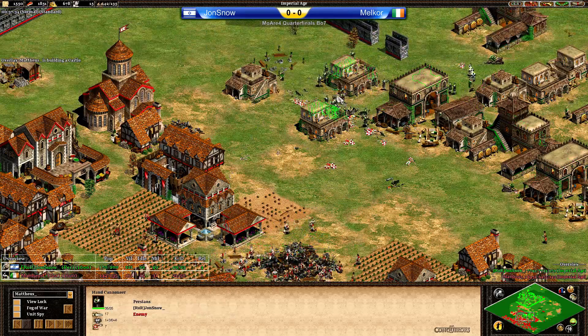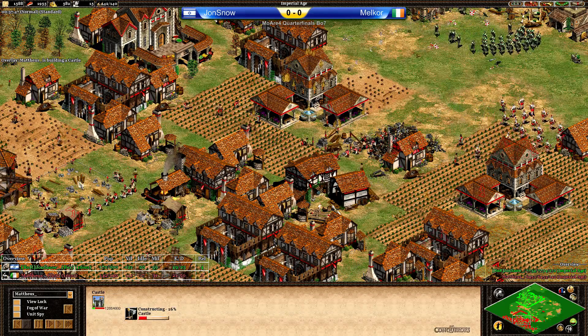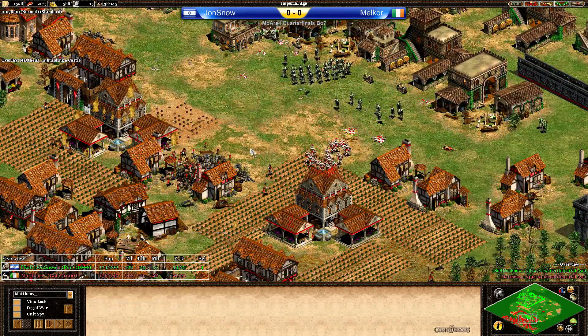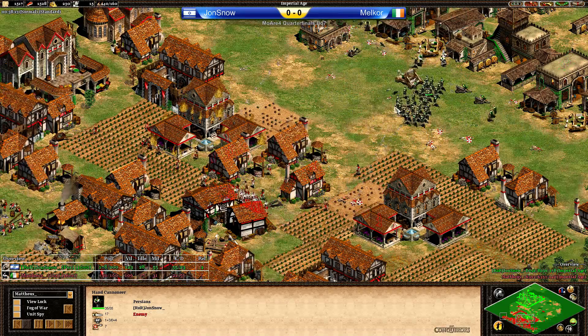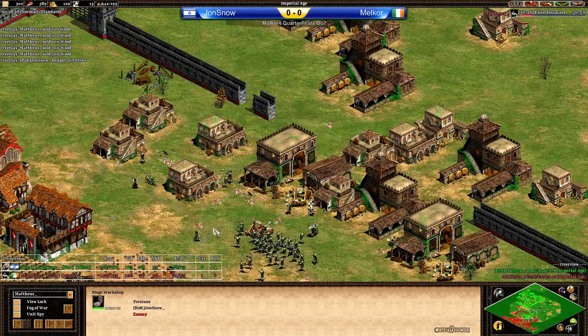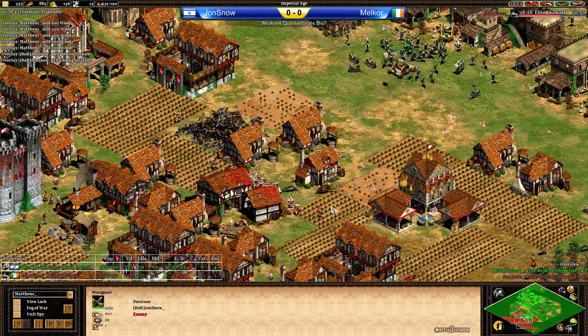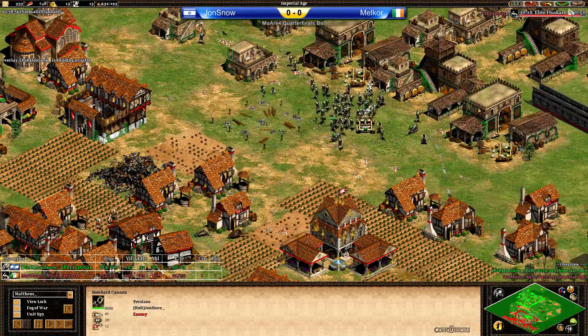Not enough Huskarls to be able to attack this, so Malkor has to go back. Pretty difficult position at this point. Another castle coming up in the back — he should have had that way earlier in my opinion. The Huskarls are not able to take down all the Handcannoneers — that's just a lot of them — and Bombard Cannons behind that. Jon Snow with a really nice push here, going to Imperial Age faster and getting the Handcannoneers out. Maybe Persians are a bit of a civilization here. With the Huskarls in mid-Castle Age you should get aggressive, but Jon Snow was the one who went aggressive.